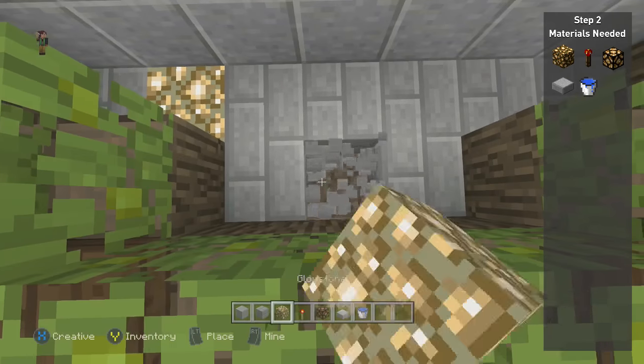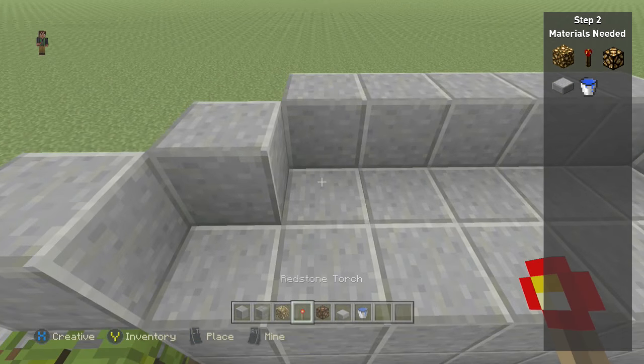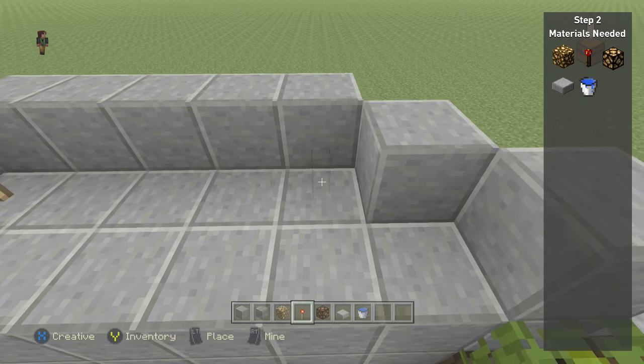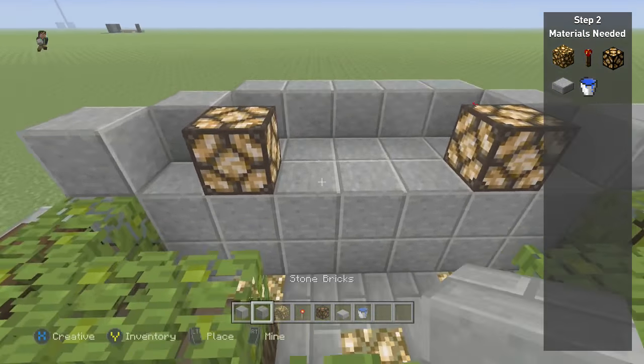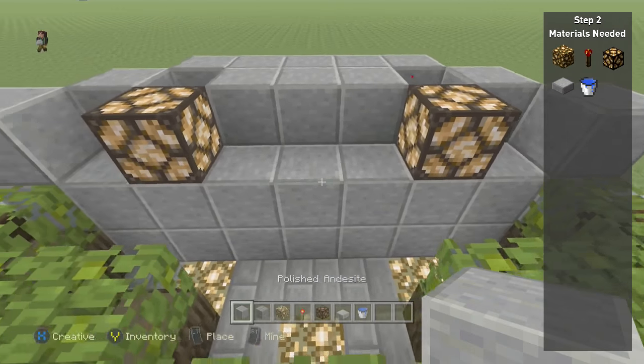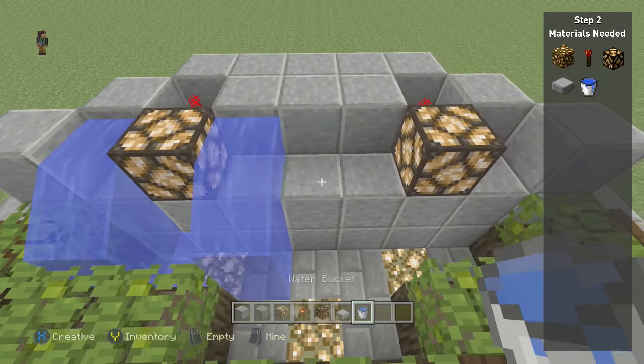Because if you get close enough to the fountain you can see into the water, and it just looks sloppy if there's dirt below it. It looks nicer with a stone brick floor. I also throw glowstone down there to light it up at night — it looks pretty cool.